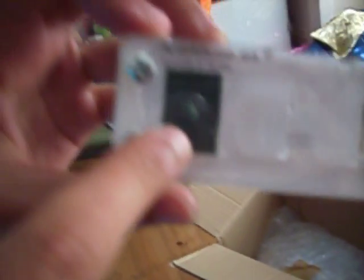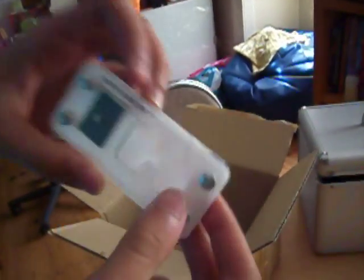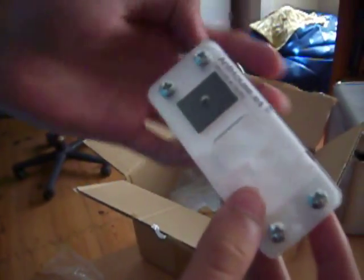This is a small formicarium from Antals.F — that's where I buy the stuff. And this green foam is where you hydrate. It's made for queens to have their first workers.